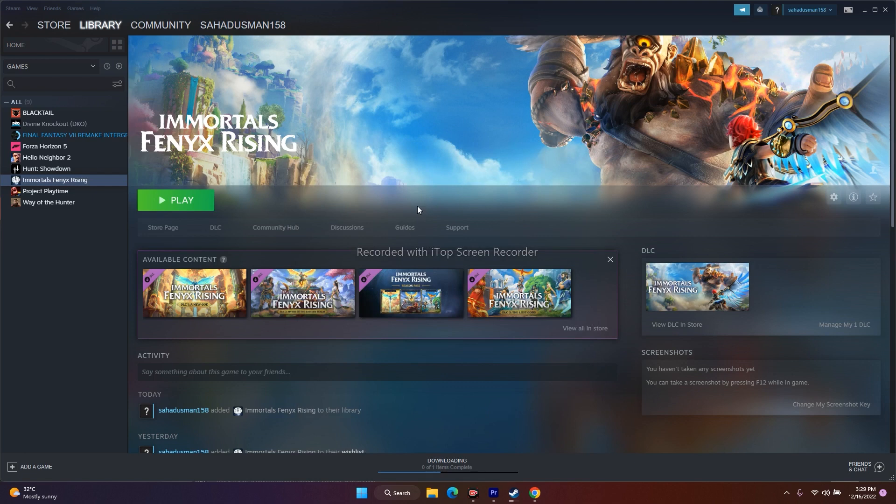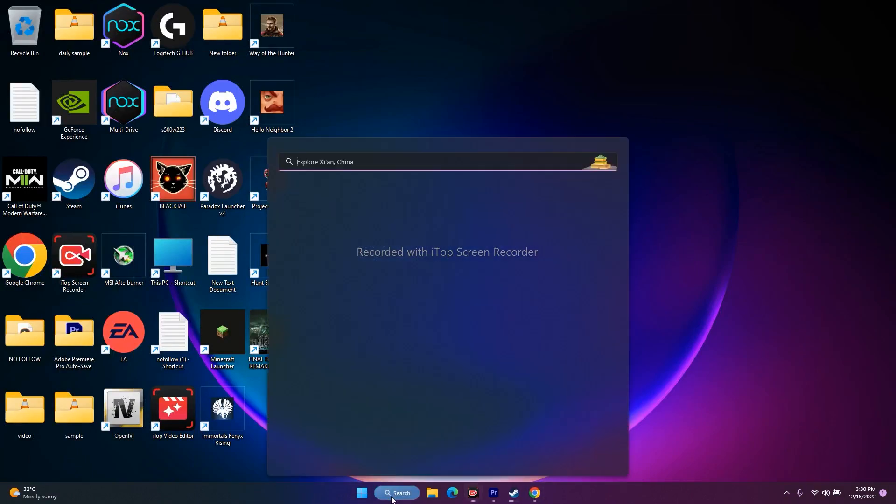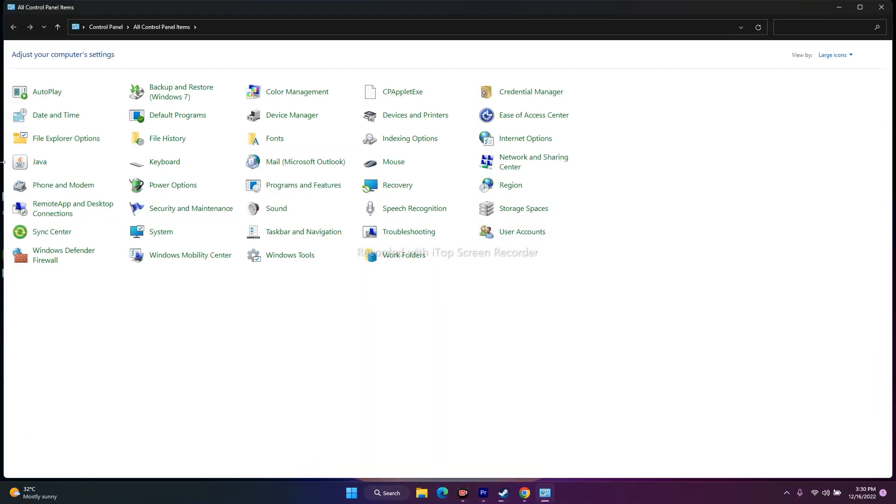The next fix is to allow the game EXE through Windows Security. Go to the search bar, open Control Panel, and navigate to Windows Defender Firewall. From there, go to 'Allow an app or feature through Windows Defender Firewall'.